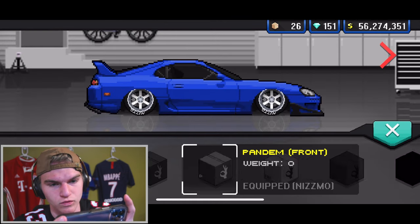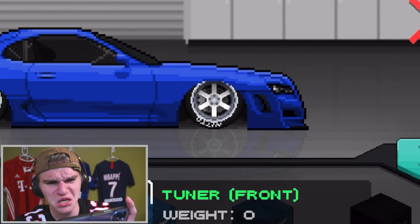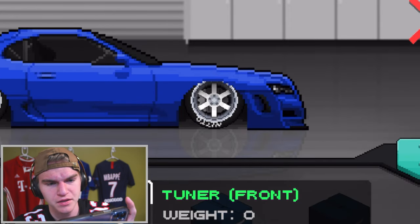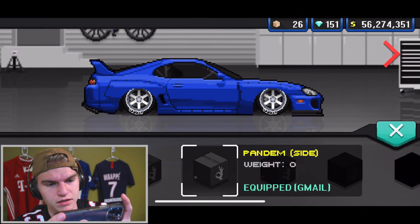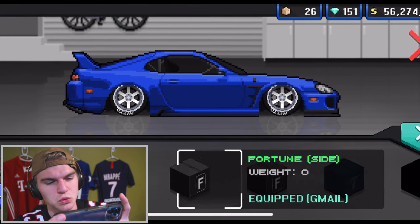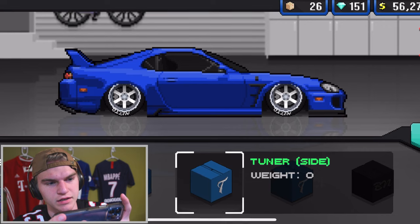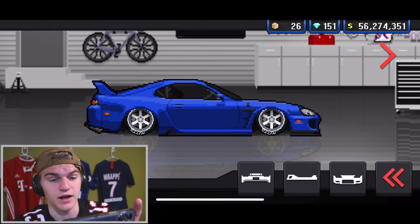Now we got to do the color. What should we do — Pandem Rocket Bunny? Fortune — what the hell is that? I'm not changing the 4GT. That's a little too aggressive. I like the plain style more. Oh, the Fortune side and then the Rocket Bunny back — I think this thing looks fire.